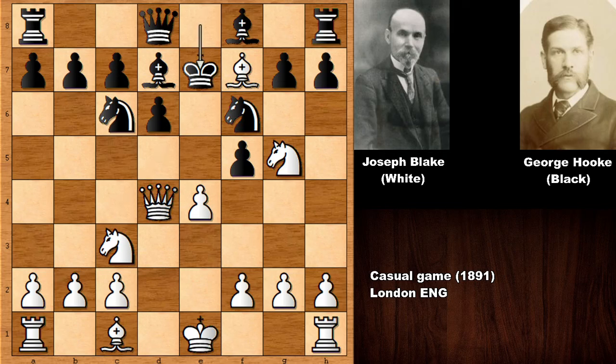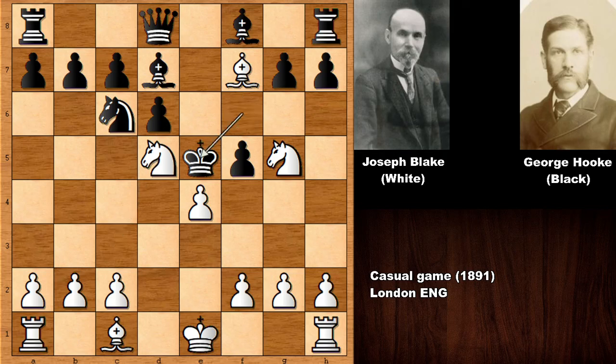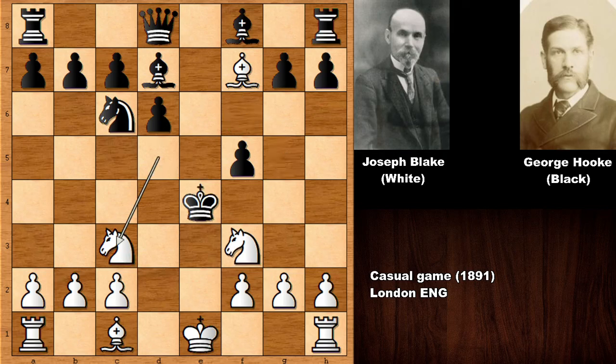So again, after check, king to e7 — only move. And then queen takes on f6, king takes, and then knight check, king goes up, knight check, king goes up again, and then getting checkmated.